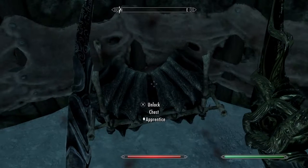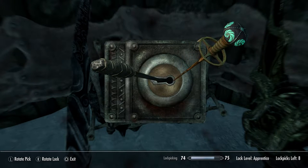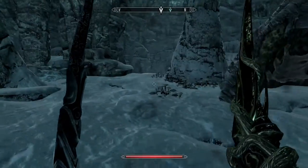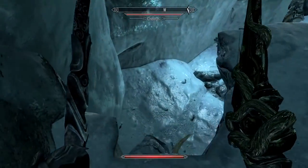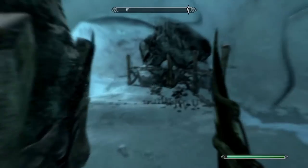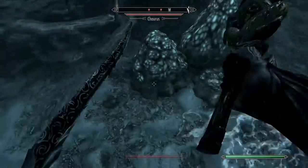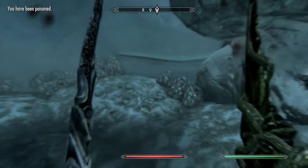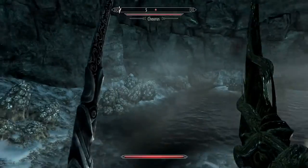Is there any chests to loot in here? Yep, there's one here — apprentice lock. Unlocked it. Emeralds — nothing really of any value. Now what's down in here? Take out this other Chaurus — or Choros, however you want to say it. I don't know if we've been this way. We're coming to the end — oh there's more Chaurus down here. I would love to talk like I actually know what's going on, but I can't — I've never found this quest before.